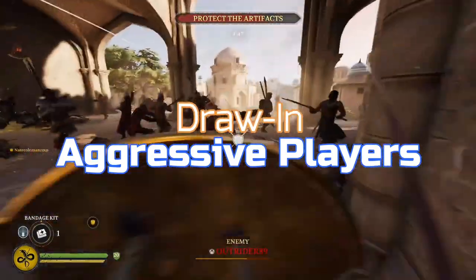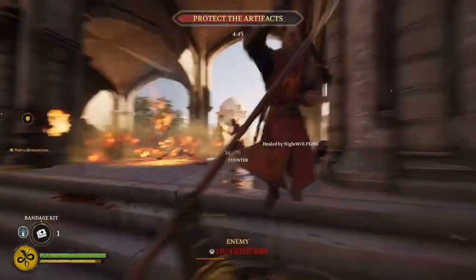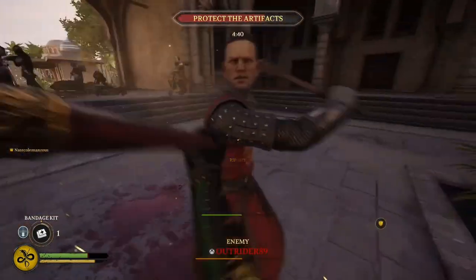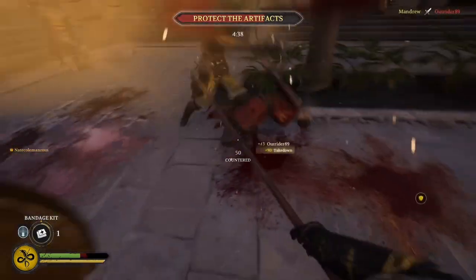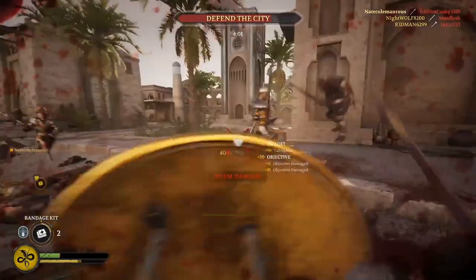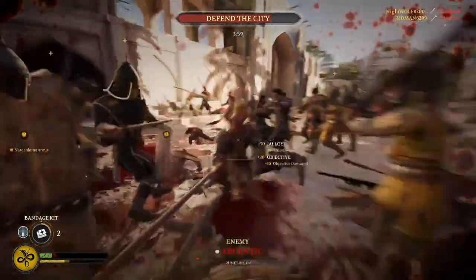If you get pressed forward by an aggressive opponent, you want to draw them back into your backline so that they can then get taken out by your allies without any support from their own allies.